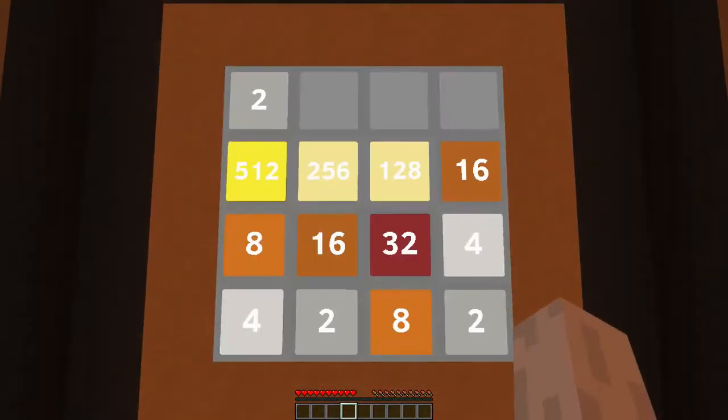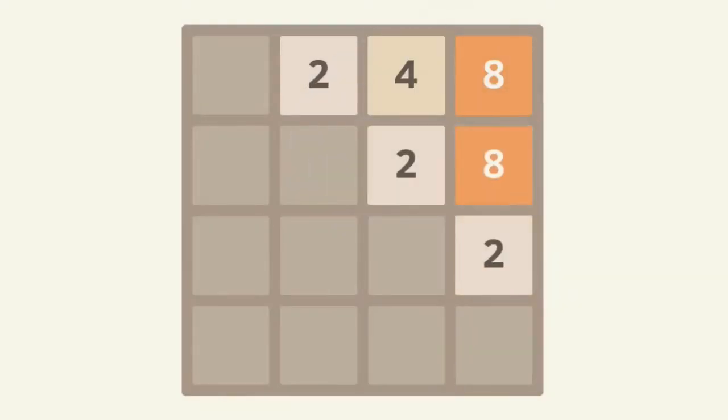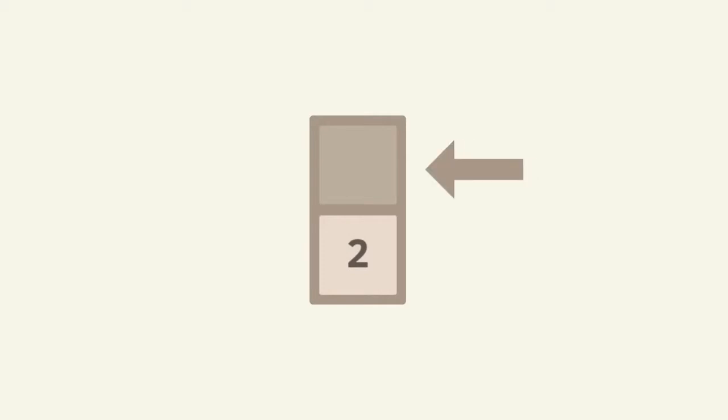To make the explanation a bit more understandable I'll make the field a bit smaller. So let's say there's a two over here and a zero over here — when you press up the two should move up. But when this one isn't a zero, let's say it's a four, nothing should happen. However, when these numbers are the same — two twos for example — they should combine into a four.